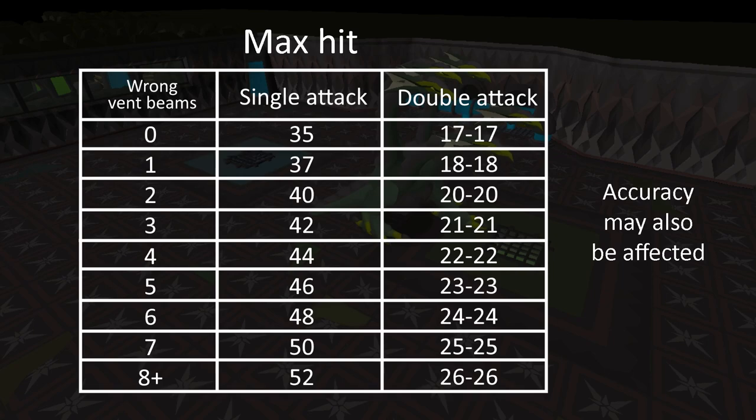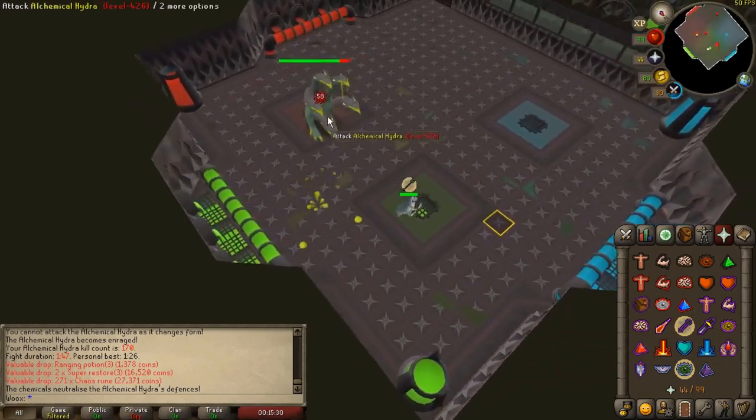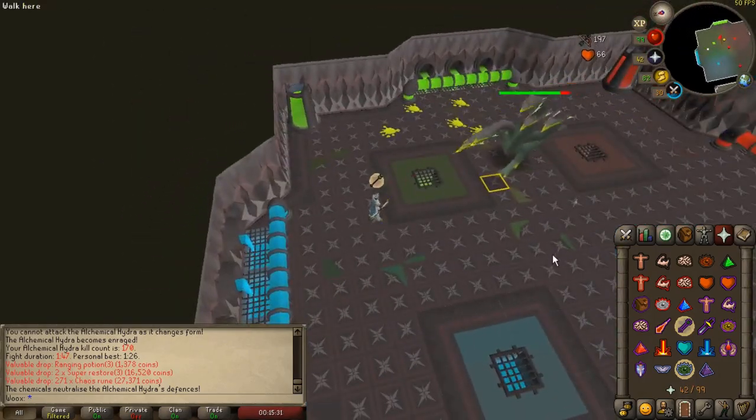It's also worth noting that the double attack it uses on the green and blue phases only has half the max hit compared to the single attack it uses on the blue, red and black phases. During the black phase it will always gain the 50% power boost and luring it on top of the vents seems to not change anything. The best way to dodge the poison pools during the green phase seems to be to stand northeast of the boss and run towards the next vent as the boss starts spitting them out.